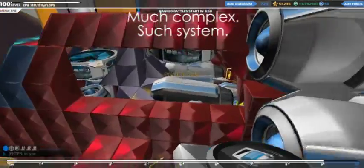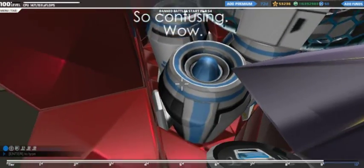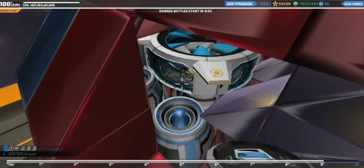Thrusters provide the forward speed required for in-air flight, and this frontal system allows the control of climbing and diving.